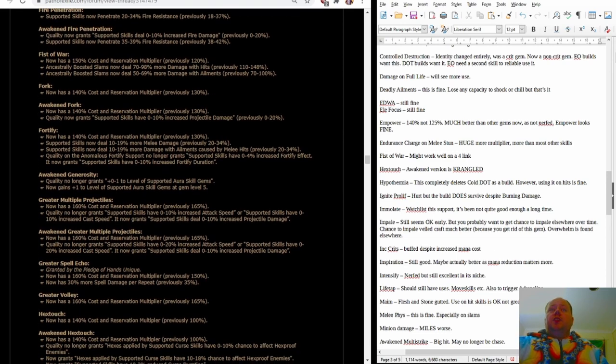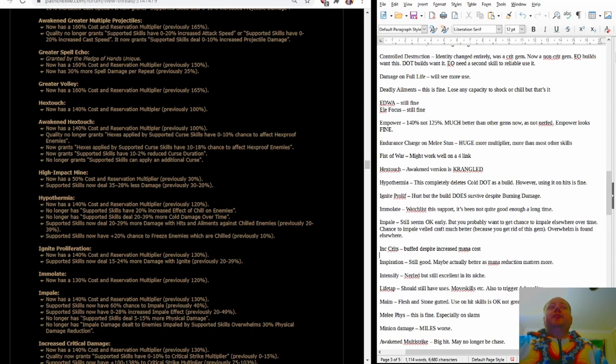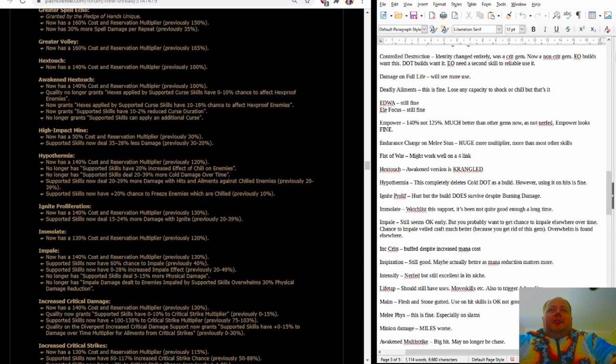Awakened Fork manages to dodge all the nerfs. It's been very solid for a while — tends to get outshone a bit by Awakened Chain, but it is a genuinely good gem. Normal Fork I don't like very much though. Awakened Hextouch has been absolutely ruined — it used to have 'supported skills can apply an additional curse,' which made it excellent. It no longer has that, and so I just don't think there's any real benefit to it anymore.